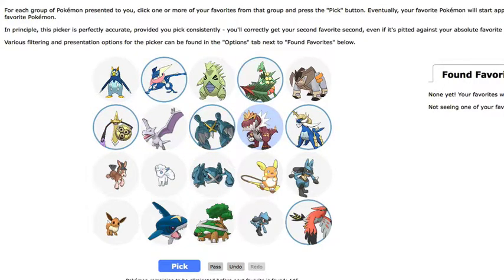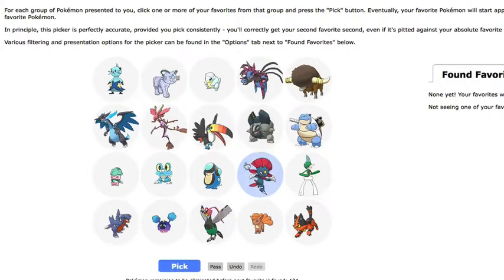Mega Metagross, Tyrantrum, Aerodactyl, Mega Sharpedo — that's it. This one's easier, I think. A little bit. Barely.